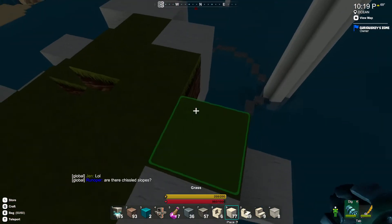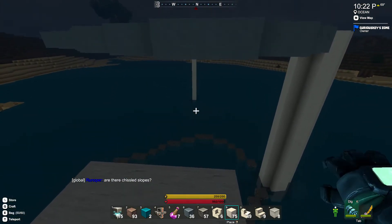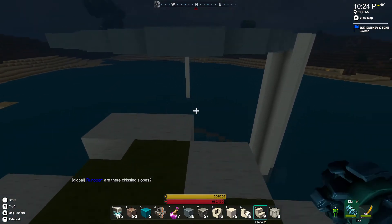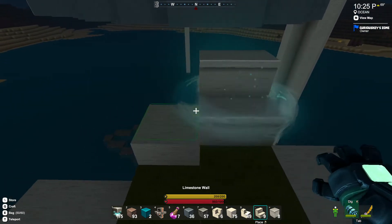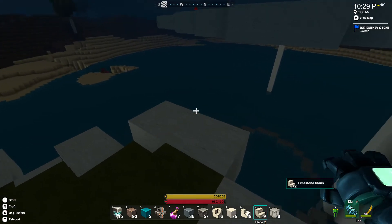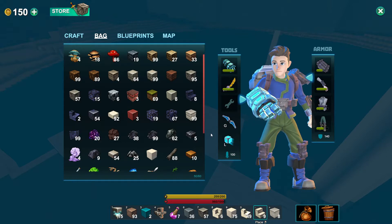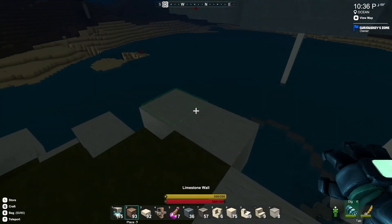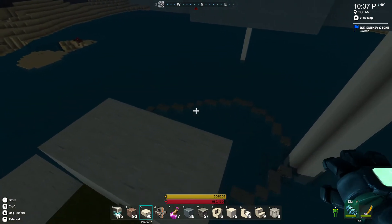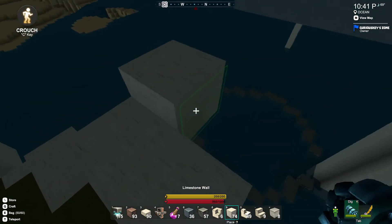This is where I was placing those blocks, so I need to place these back. For going between these two levels, I'll most likely make a slab staircase. I thought I had ended up with no slabs there — that would be utterly typical of me. But no, I have managed to have slabs. Good me.